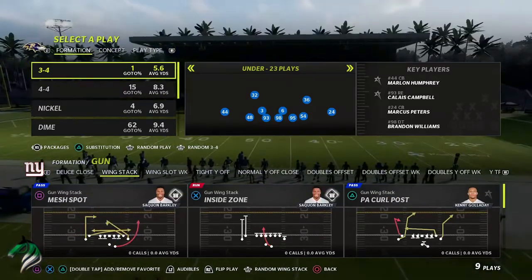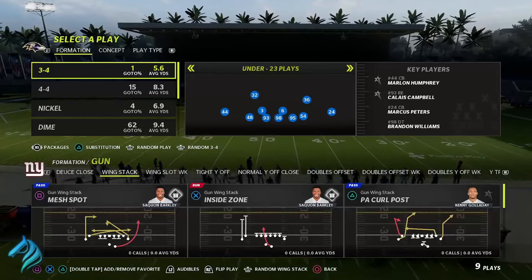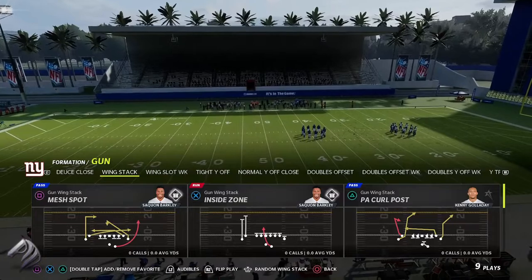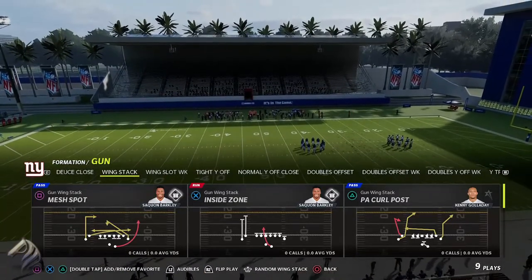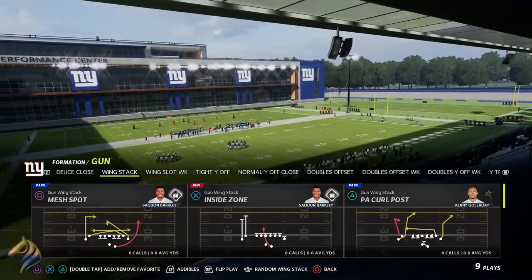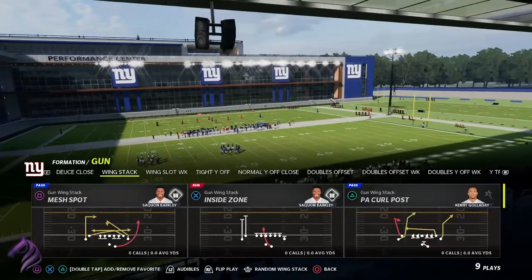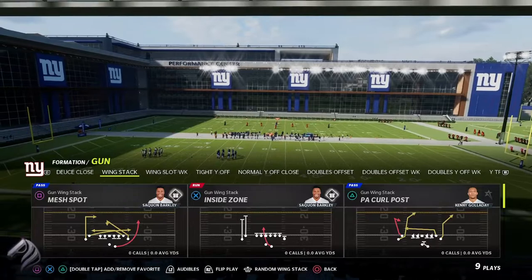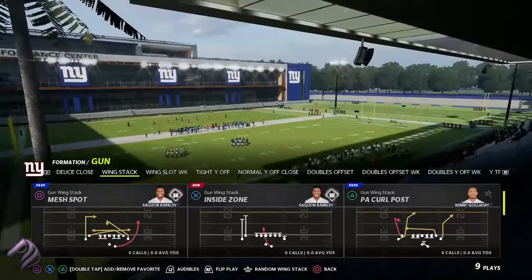I'm going to call a random play on the defensive end. The first tip I want to start with is a big one that a lot of people do not do for some reason, and that is the turbo button. For those of you who don't know, the turbo button is R2 or right trigger — it makes your guy accelerate and run faster in Madden 22.